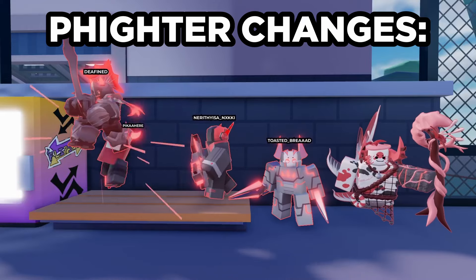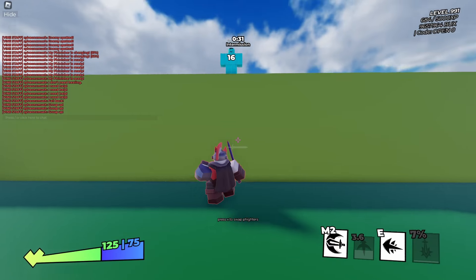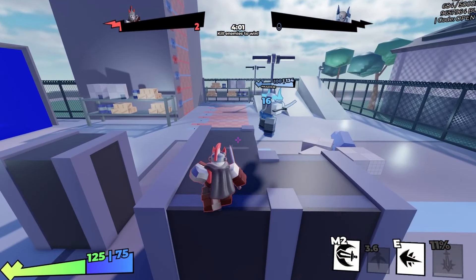Now for fighter-specific changes, starting with Sword: the second through fourth slashes of Empowered Q now have damaging hitboxes. This was a bug, so now you won't miss out on damage if you don't land the first slash.